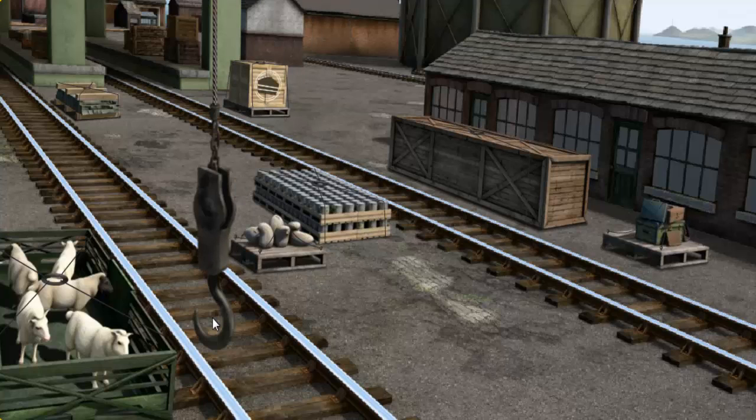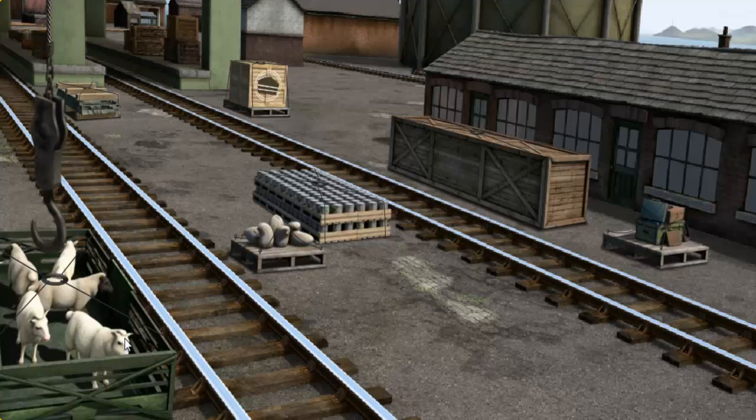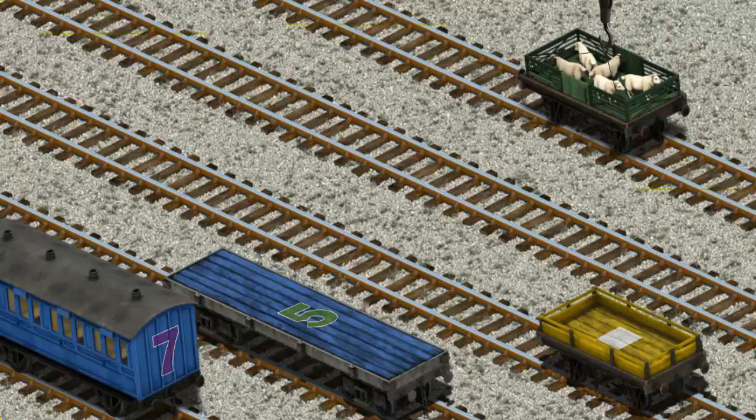Help Cranky find the sheep. You found them! Let's lift and load. Now the cargo must be loaded. Help Cranky find the red flatbed with the picture of a yellow gear. There you go.